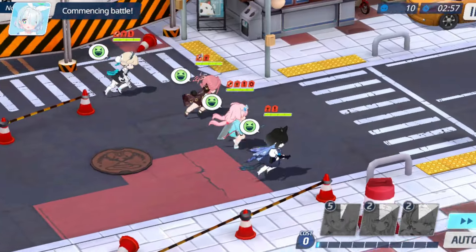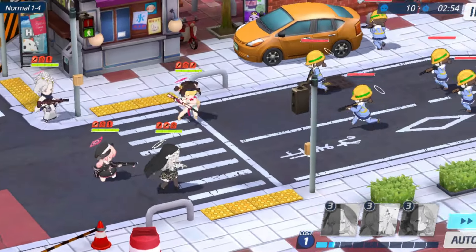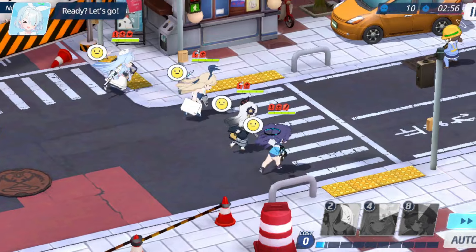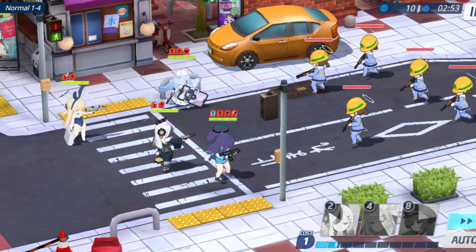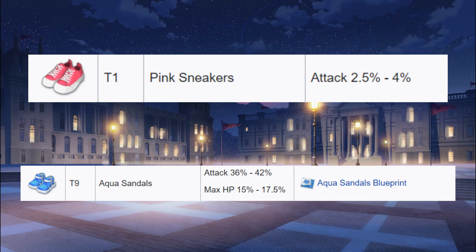To those who are unaware, students who have the strongest affinity in a terrain get a damage up bonus, while those who have the weakest have a damage down bonus, and those who have a neutral type affinity don't really get anything at all. Her gear is the shoes, which at T1 has an attack percentage of 4.